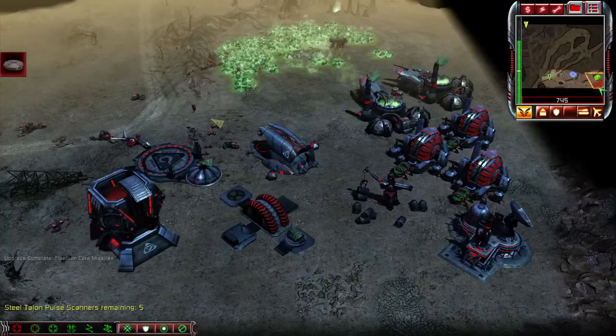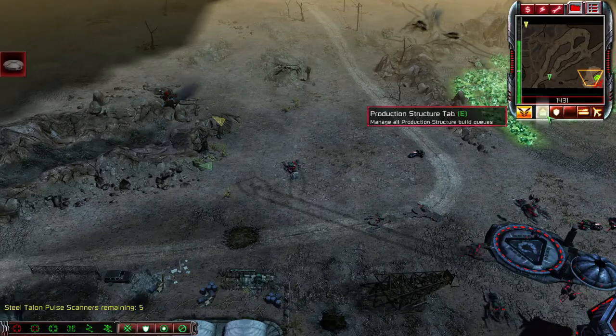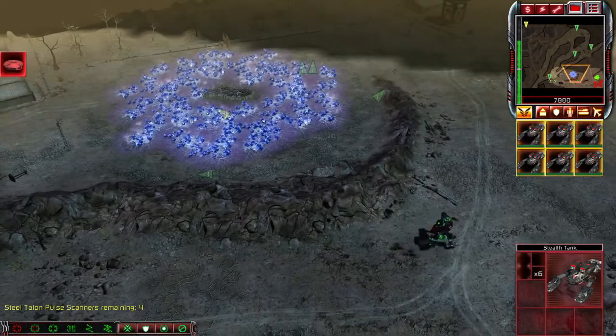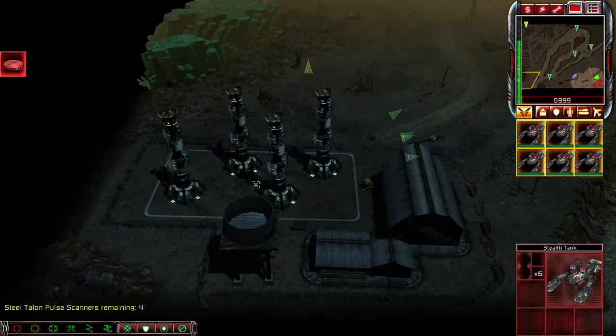This is because they will take out some of the Nod forces, which will make your life a lot easier. Here's a picture of all their locations in case you're interested. The enemy will actually attack you with purifiers, so you can go ahead and capture them if you want — they'll be useful in the grand scheme of things, but they're nice to have. Once you think you've got a good scouting party going, go ahead and destroy all the pulse scanners so you can move on.